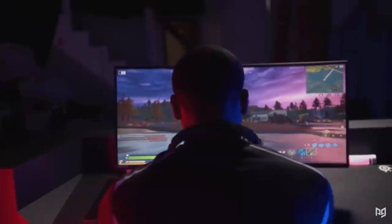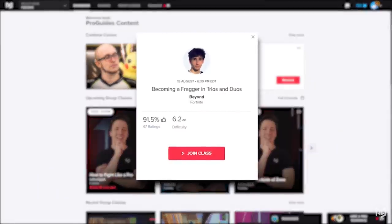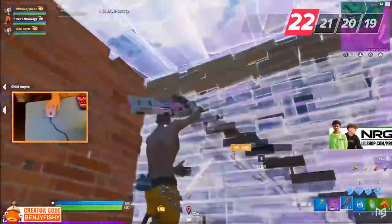If you're looking for a pro coach to help you improve, check out our website. We make it easy for you to connect with pros — including several World Cup qualifiers — who can help awaken your potential super fast. Check it out over at proguys.com.